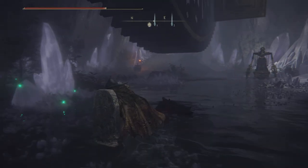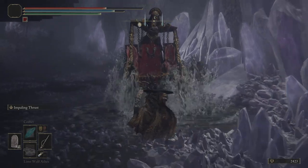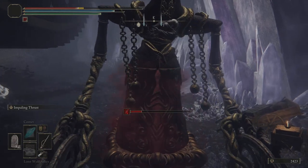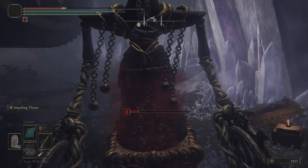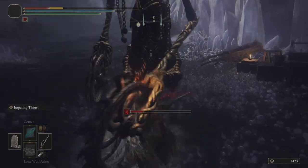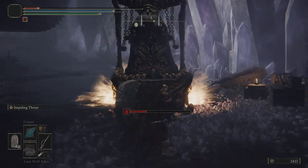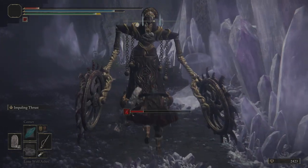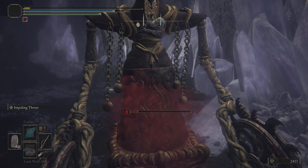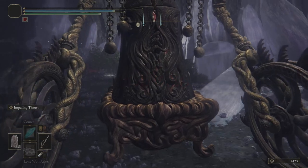It drops us off down at the end here, and you've got these creatures down here. I'm not sure what they're called, but they suck you in. You want one of them to kill you while you're inside of it, because when he kills you like this, you will respawn right into the Volcano Manor where you can do this glitch.